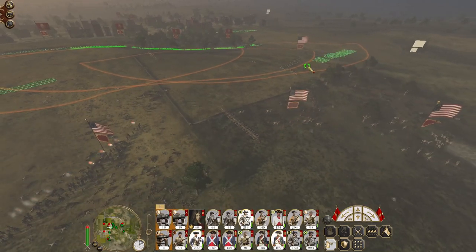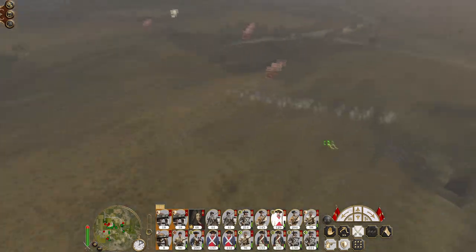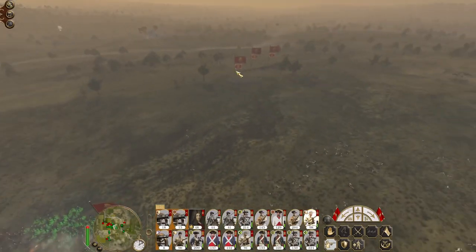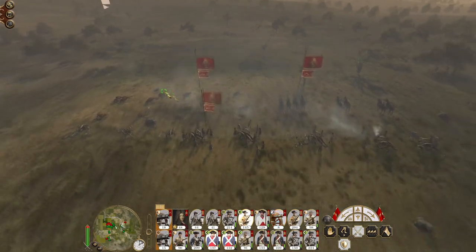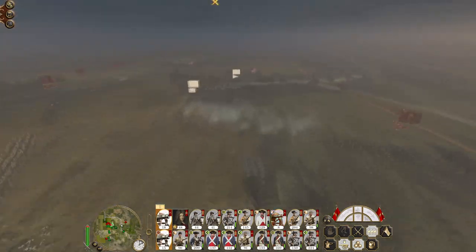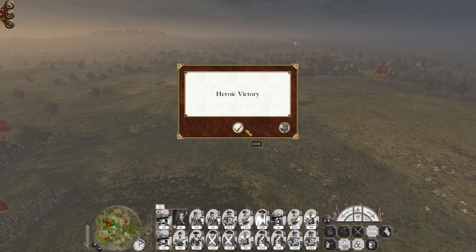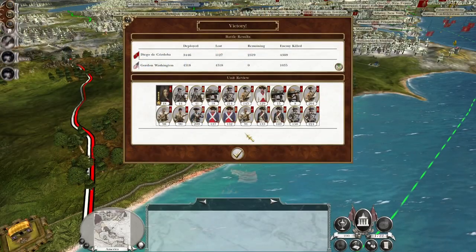Hey, Gordon came back — foolish Gordon! The 23rd are ready. Skirmishers have done a devastating blow. They're attacking the tribal auxiliary and killed a bunch of their own guys. There we go, Gordon's off again — he's had enough. Hurrah! So ends the United States of America, to be replaced by a greater empire, a stronger empire — the Spanish Empire.